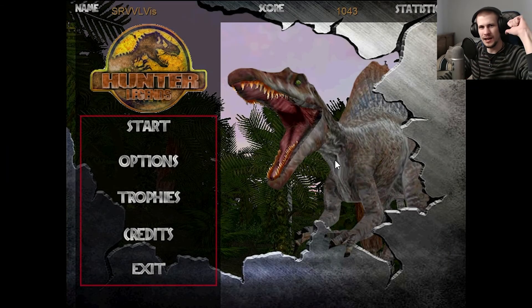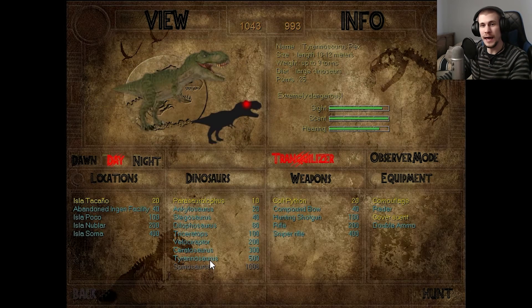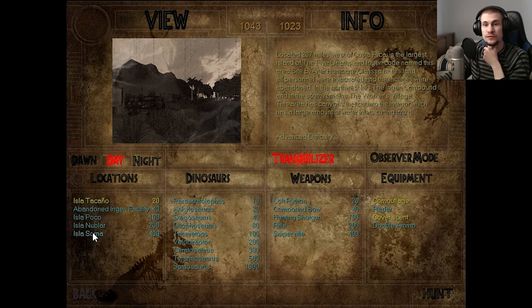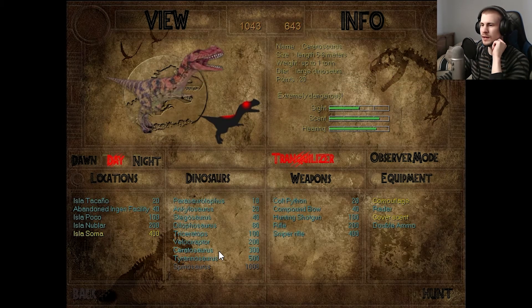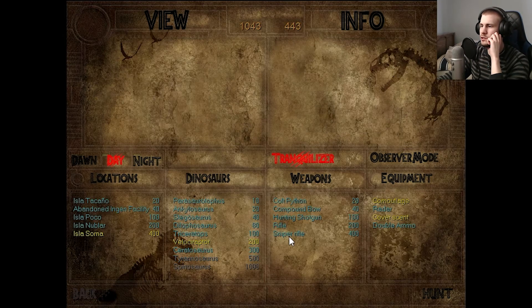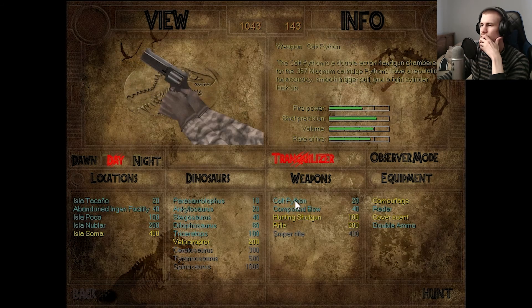Welcome back, Survivors. I'm the SurvivalVis, and we return to Jurassic Park Hunter Legends. Last week we successfully got Rexy bagged, and she's off to go to Jurassic World. What we're going to look at doing now is probably going to the final map of the mod, Isla Sorna. And if I remember right, I don't think I was going to go after T-Rex — I think I wanted to try going after more Raptors.